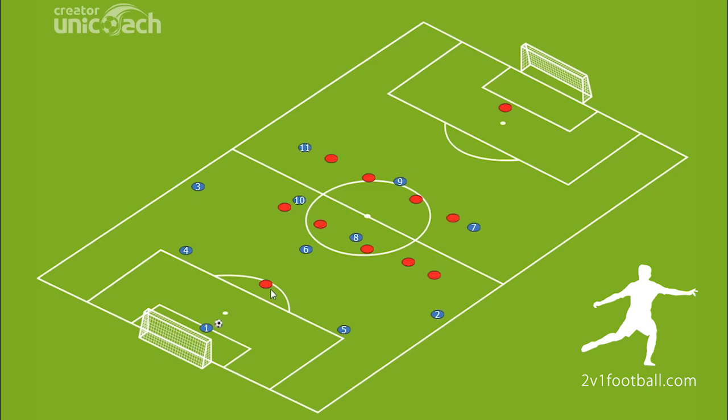The opponents can react by putting a second player to cover both of our central defenders. In a situation like this it is still very simple. We can use our number six to drop back a little, and by that we create a three versus two situation in this zone. We can play to our number six, he can turn around and play forward to any of his options.